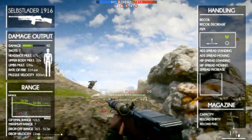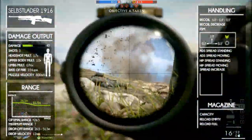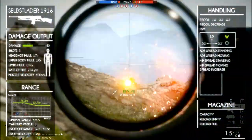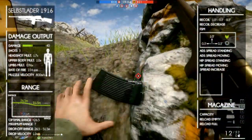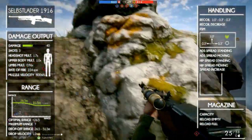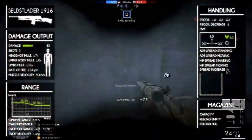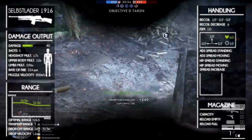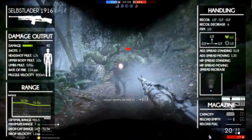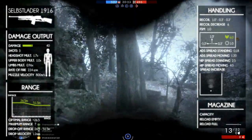Now let's take a look at the handling, which will mainly dictate how the weapon feels. The vertical recoil is 1, and the horizontal recoil is 0.3 for both left and right. This means that for every shot the weapon will kick 1 degree up and randomly 0.2 degrees left and right. The recoil decrease is 6, and the first shot multiplier is 1, so the first shot doesn't kick extra. The aim-down-sights spread is 0.18 when standing still, but goes up to 1.2 when moving. The hip-fire spread is 2.5 when standing still, and 4 when moving.